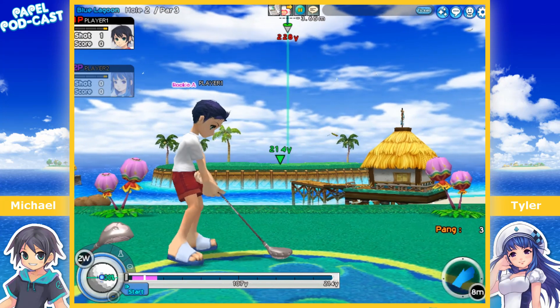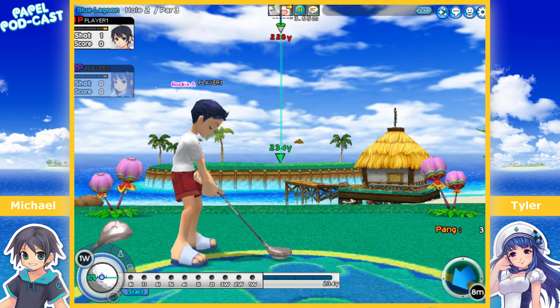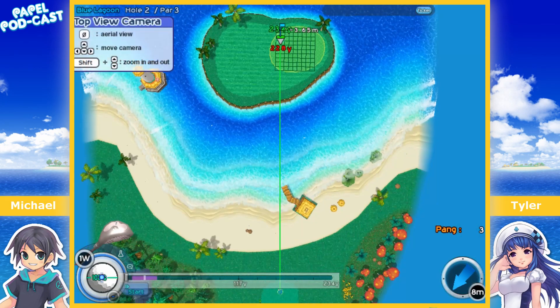Hello everybody, welcome back to Panya Podcast. My name is Michael and I'm Tyler. Today we are going to be returning to part two of our Tyler Let's Play. In the first episode we played together the first hole of Blue Lagoon, and now we're on the second hole — it was Tyler's first introduction to the very basics of Panya. Now we're going to do some advanced techniques.